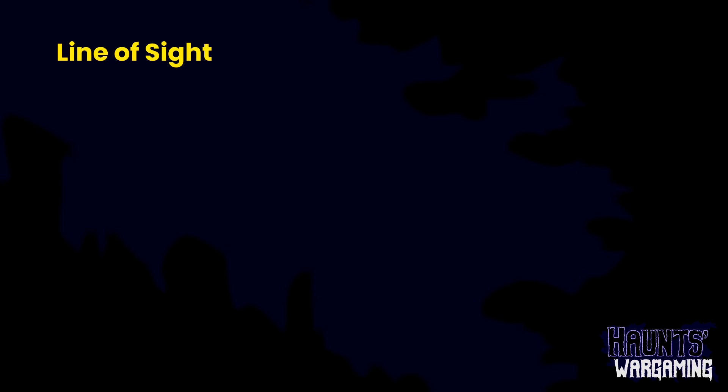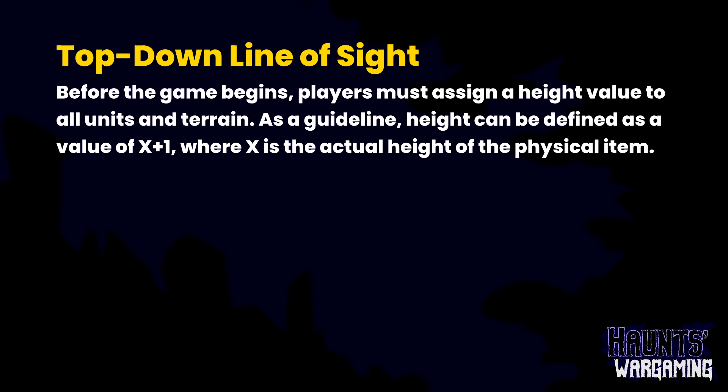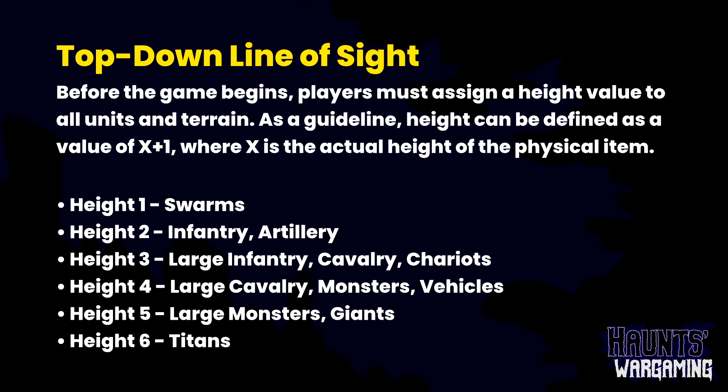Another thing I did not mention was line of sight. They have a few options for that now. They added two new options. So you have basic line of sight, and then you have top-down line of sight. Before the game begins, players must assign a height value to all units and terrain. As a guideline, height can be defined as a value of X plus one, where X is the actual height of the physical item. For example: swarms are height one, infantry and artillery are height two, cavalry, chariots, and large infantry are height three, et cetera. And then you assign height to terrain as well — when standing on top of terrain, units add the terrain height to their own height.